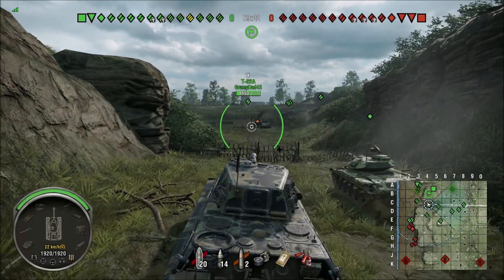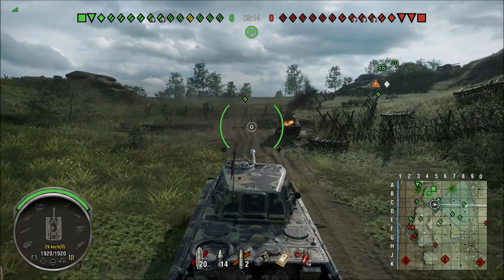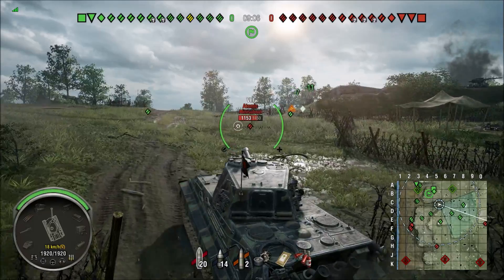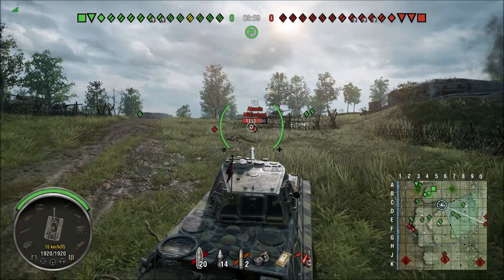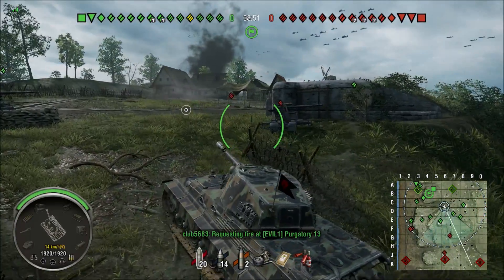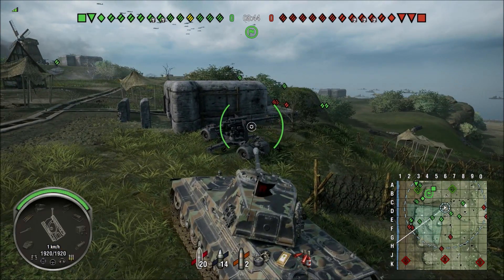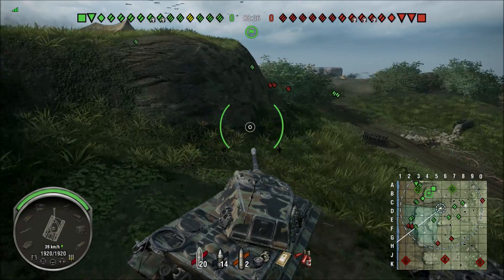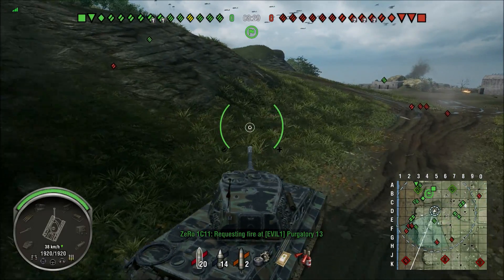Before we jump into the replays, let's take a quick look at the stats. To get into the E75 you grind through Tiger 1 and Tiger 2, which leads to E75 and then E100. That line is quite pleasant — Tiger 1 at tier 7 and Tiger 2 at tier 8 are pretty good vehicles. The E100 at tier 10 is not as dominating as it used to be. Back in the day when it was just IS-7 and E100, it was devastating, but nowadays everyone loads HEAT rounds to deal with it because of the flat turret surface.